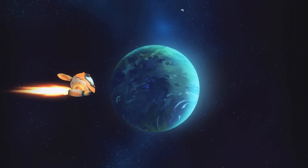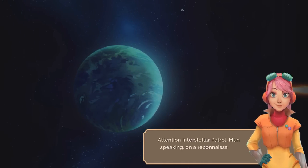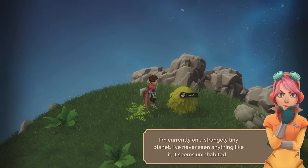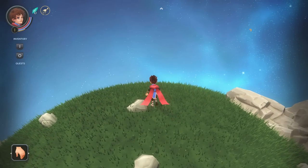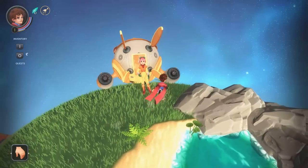Sounds like a plan. Spaceship! 'Attention, interstellar patrol. Moon speaking, on a reconnaissance mission. I'm currently on a strangely tiny planet — never really seen anything quite like it, but it seems to be uninhabited.' I don't know that it's actually uninhabited — I'm down here. Just want you guys to know that. I'm wearing socks with sandals, but I promise I'm civilized.